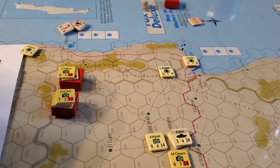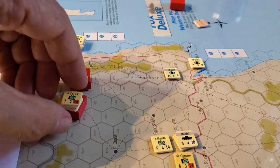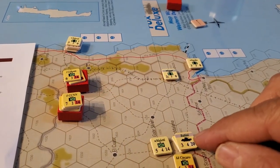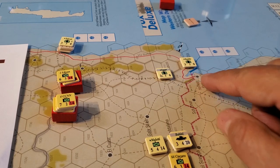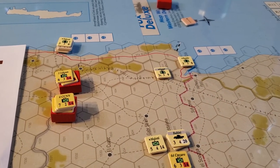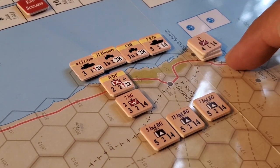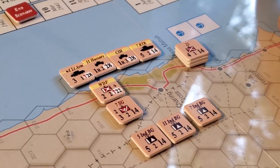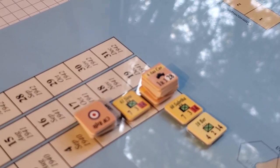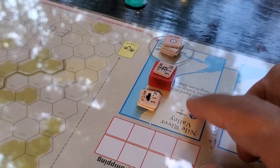I've got these forces here — divisions that can set up within eight hexes of Tobruk, and these other units that can set up within eight hexes but not across the border. Then the Commonwealth forces can all set up within three hexes of Mersa Matruh. We'll get reinforcements — some Aussie units to give everybody some backbone. And there's some stuff down here in the Nile River Valley area. That's kind of the deal.